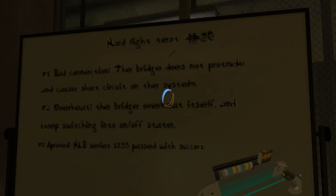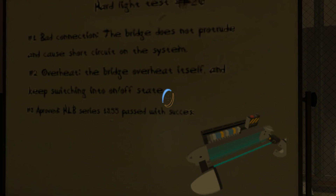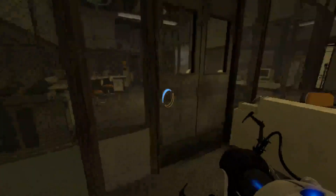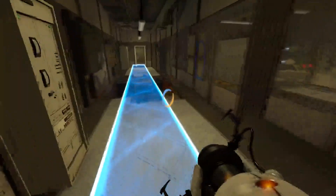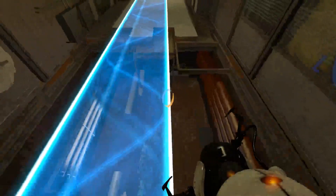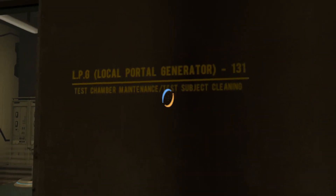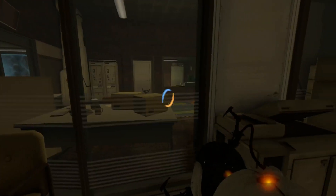Hard light test number 20. Number one: bad connection — the bridge does not protrude and cause short circuit on the system. Number two: overheat — the bridge overheats itself and keeps switching into on-off state. Number three: approved HOB series, Hard Light Bridge series 1355, passed with success. I did check back at the footage between episodes — we are Subject 58. We came out of the relaxation vault marked 58, which was marked not to be transported. That means we're important. We're Subject 58.